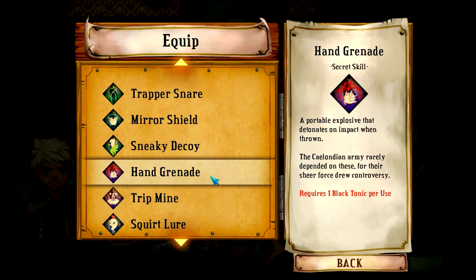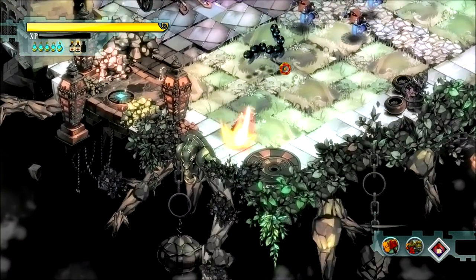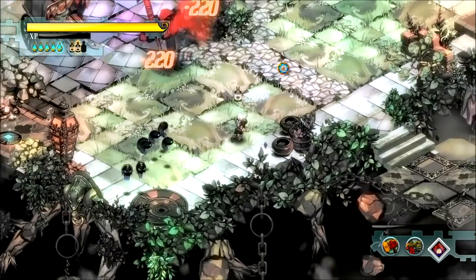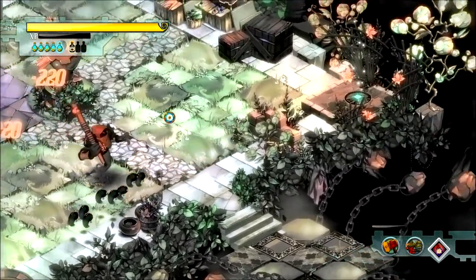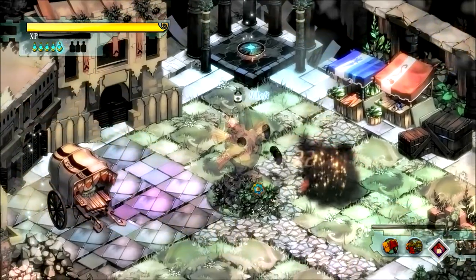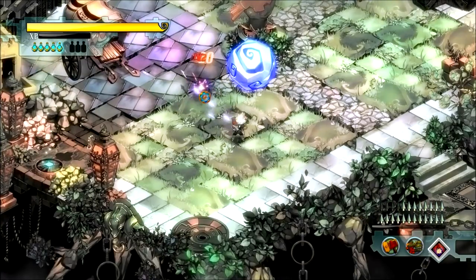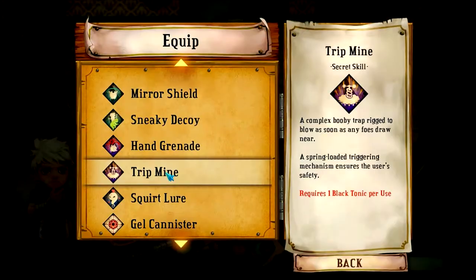The hand grenade does exactly what you think it would do — you throw a grenade and it blows up and kills a lot of things, usually. Another big group of enemies here, let's throw a grenade at them. Boom. I wanted to hit the squirts though. I got a few of them there. Too far, too far, but I do love me my grenade.